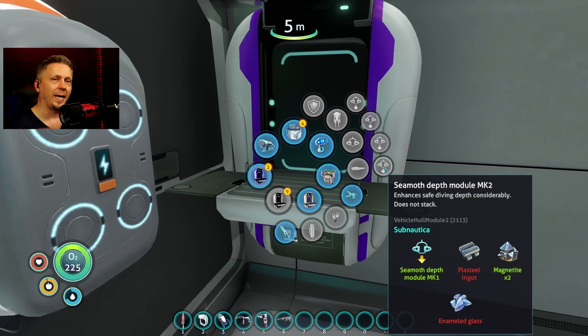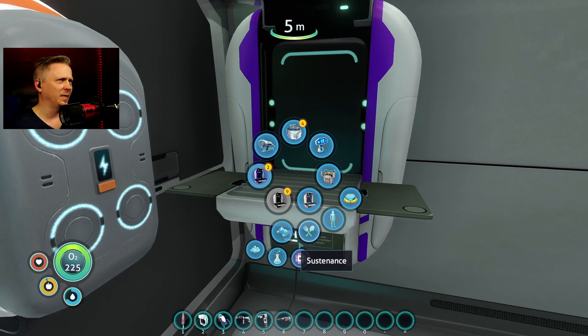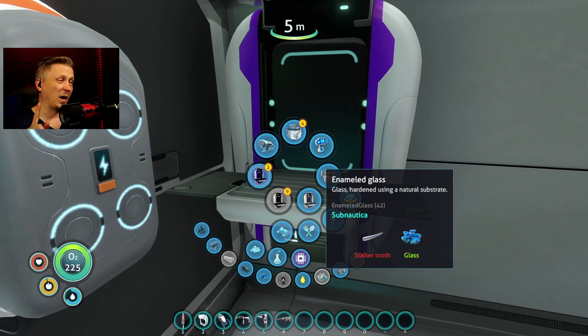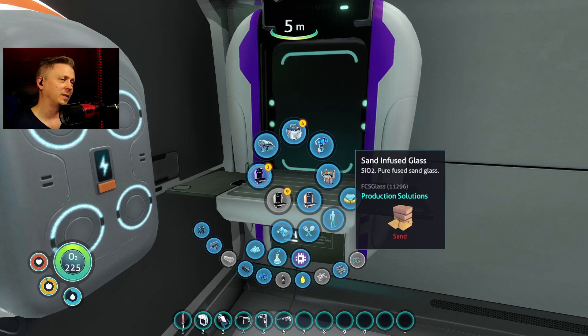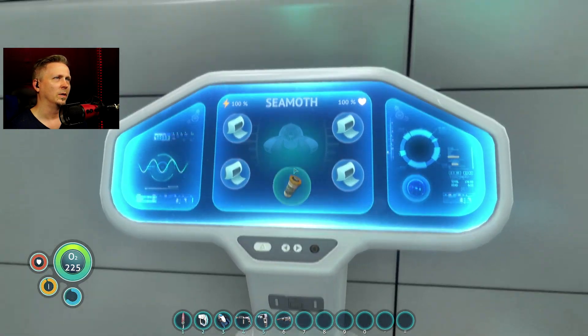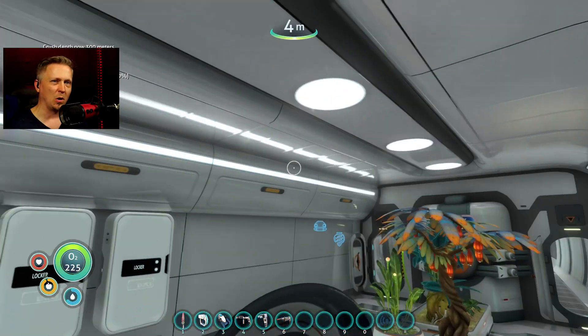Before I go though, I'd like to go ahead and get some of the stuff from the Degazi base down below. I only have the Mark 1 module — I'm short a couple of things for this. It says plastiling and enamel glass. I am out of stalker tooth, but I got enough for the plastiling. It might take into some of the stuff I just dismantled, but I have enough. I might have to do some more later, so I just need some stalker teeth real quick.